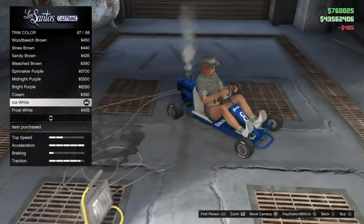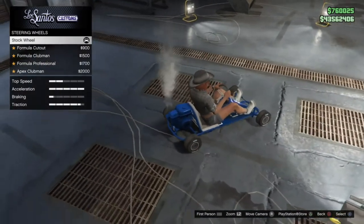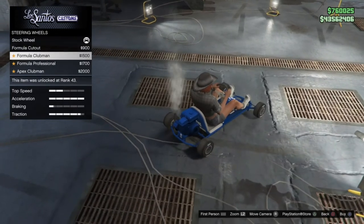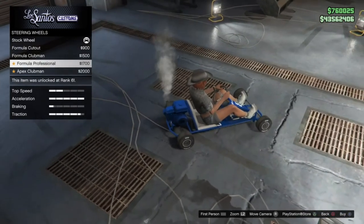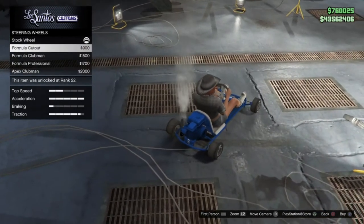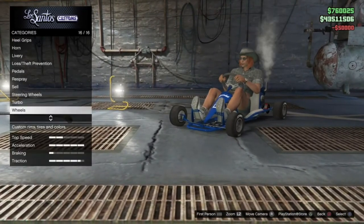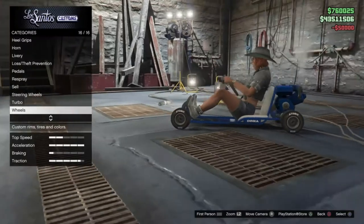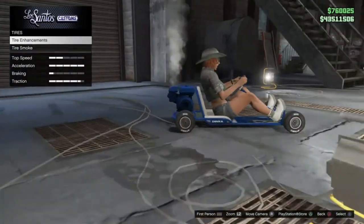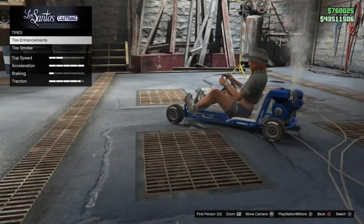There are a few steering wheel options: the stock wheel, the formula cutout, the formula clubman, the formula professional, and the apex clubman. I like the formula cutout — that looks nice. You can also fit turbo tuning on this thing, which is nuts. For wheel options there are none to change — you can only put bulletproof tires on, which it already has.